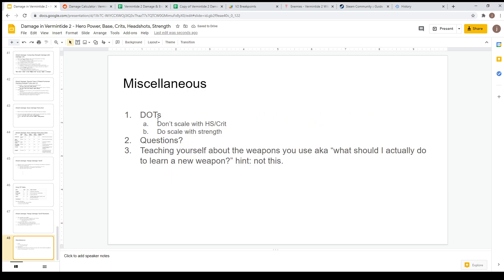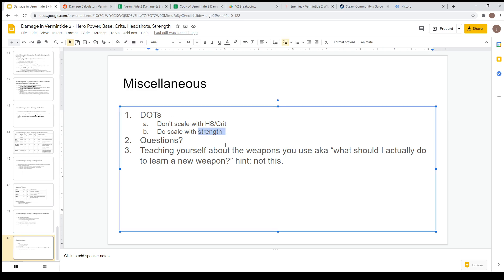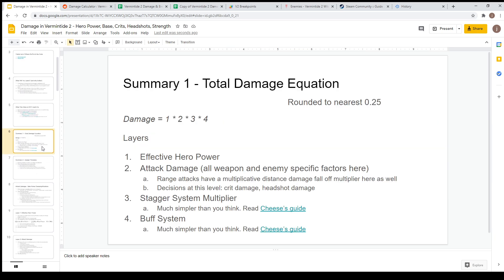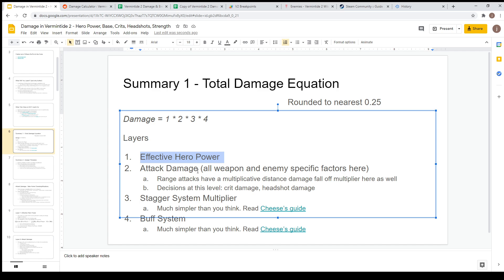Miscellaneous: DoTs don't scale with headshot or crit, but they do scale with strength — that's just the way they work. This will conclude talking about two components. We've talked about the effective hero power component and the attack damage component, including damage drop-off and boss reduction. I'm now going to talk about the stagger system and buff system in the third and final video. If you have further questions, let me know — the fastest way to get an answer is to join the Discord, which is linked below.